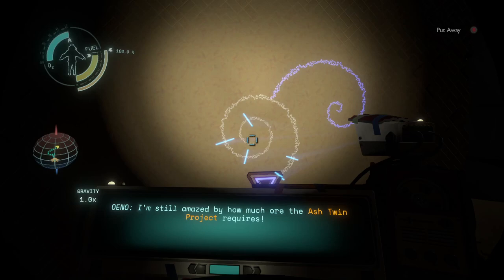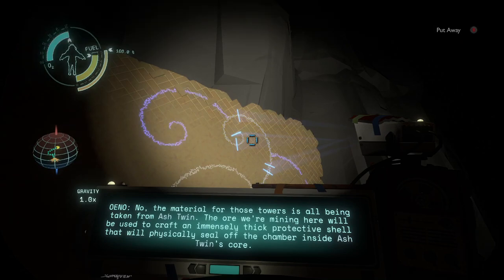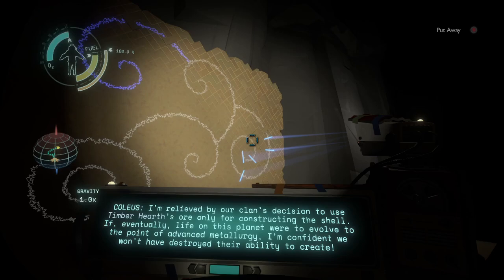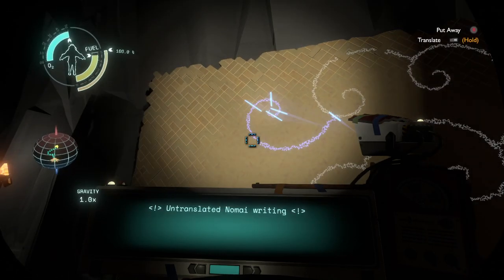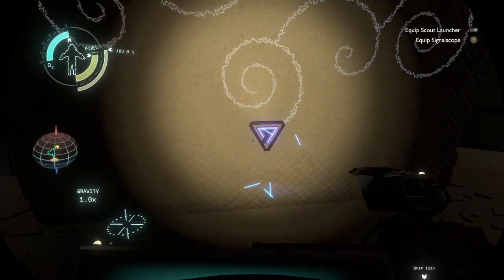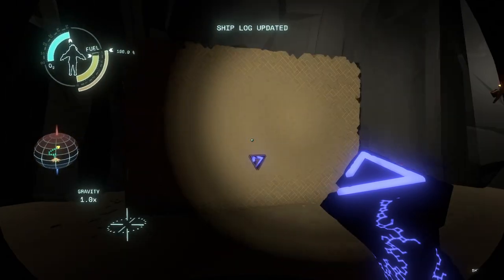I'm still amazed by how much ore the Ash Twin project requires. This ore from Timber Hearth will be used to craft an immensely thick protective shell that will seal off the chamber inside Ash Twin's core. I'm relieved by our clan's decision to use Timber Hearth's ore only for constructing the shell — if life on this planet were to evolve to advanced civilization, we won't have destroyed their ability to create. If they're sealing off all entrances, I hope they've planned accordingly. I thought I had forbidden your apprentice from making puns, Calais. How else would he improve?